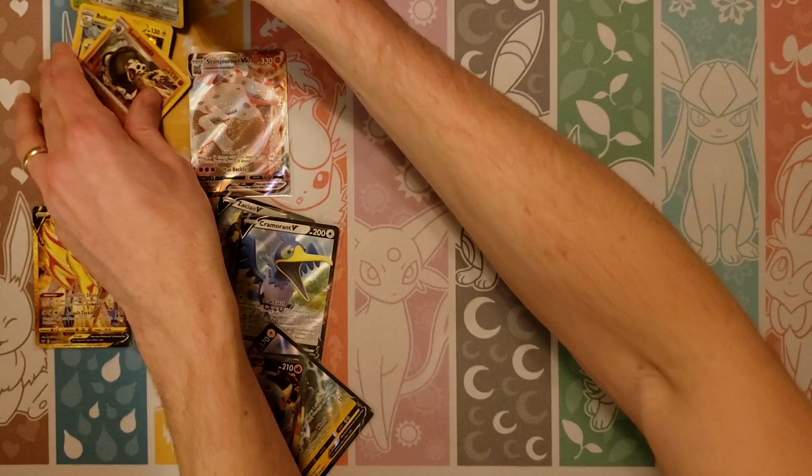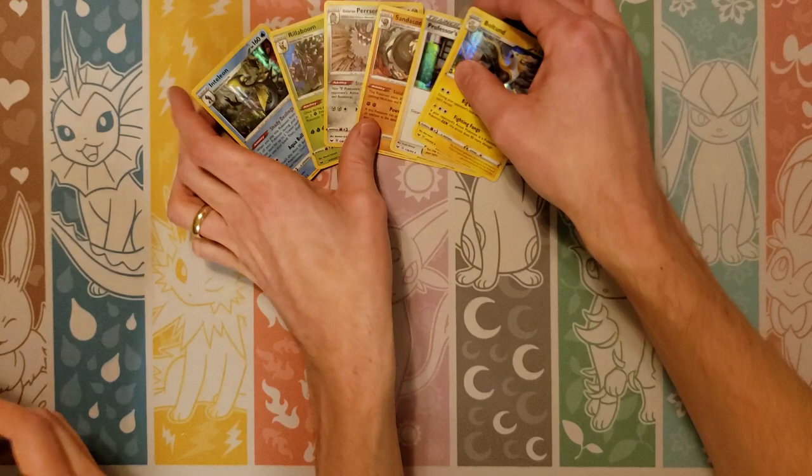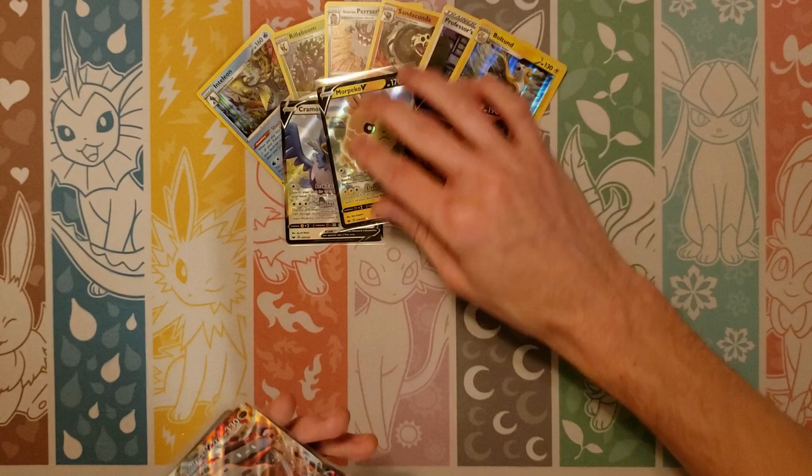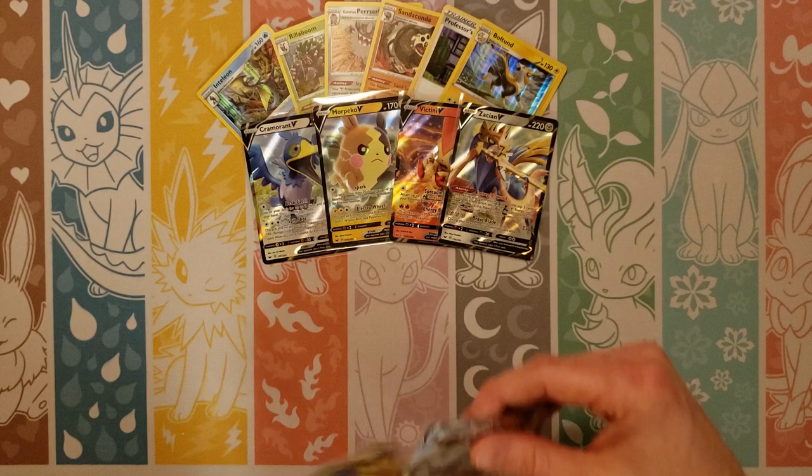Let's do a quick recap. Six holos: Sandaconda, Professor's Research, Boltund, Berserk, Rillaboom, and Inteleon. And our Vs — four normal Vs: Zacian, Cramorant, Morpeko, and Victini. And then the full arts — Stonejourner VMAX and Torkoal V. And then of course she pulls the gold Zamazenta V. Thank you guys for joining — we still have some more boxes to go through over the next couple of days, so stay tuned.